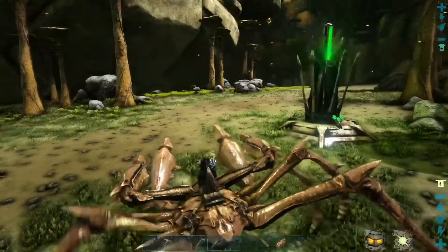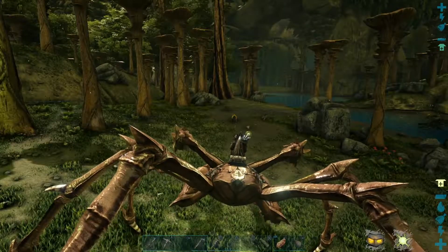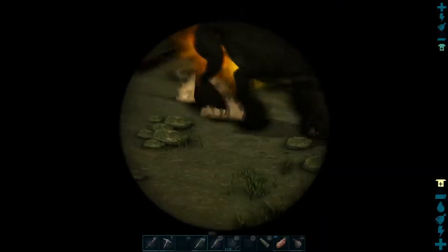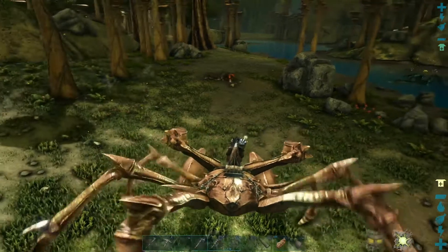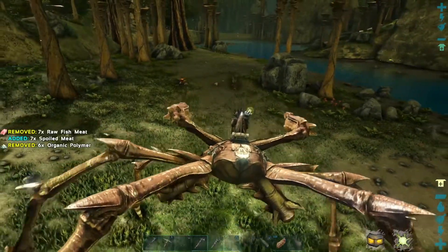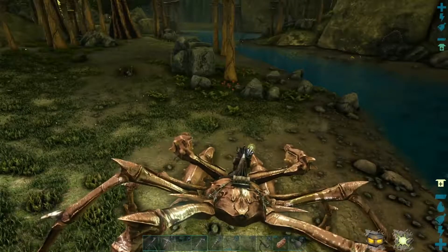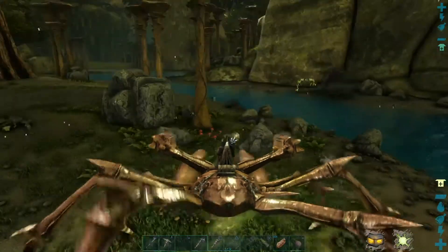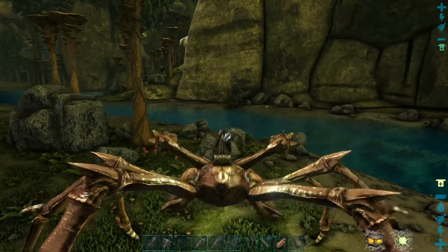That ravager's a level seventy-five, so that's not the creature. There's a sarko just eating a crab over there — maybe it's that. Yes, it is: a level 150 sarko. Brilliant — keep away from the water. Two sarkos are now fighting that spino. Level 150 — that spino's not going to last very long.